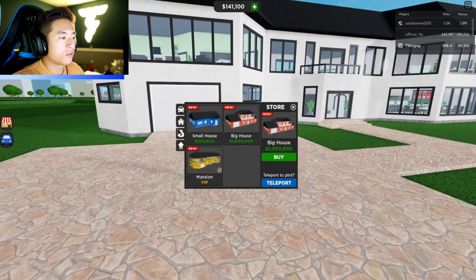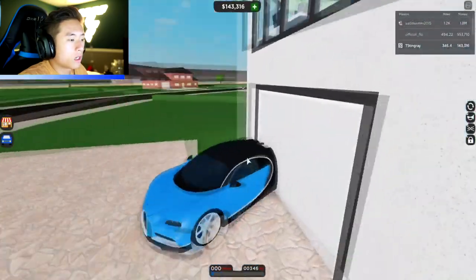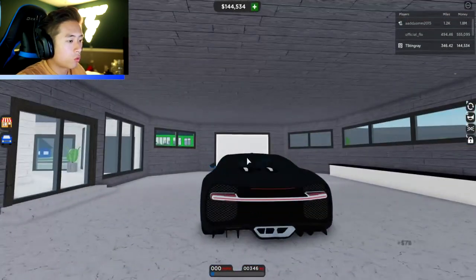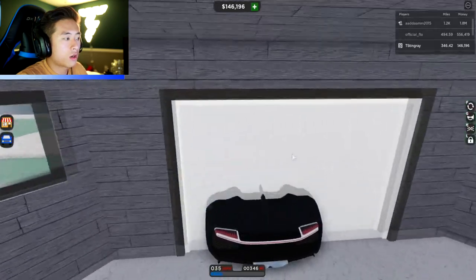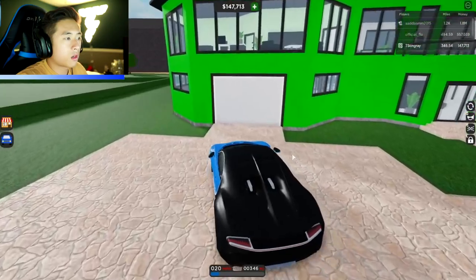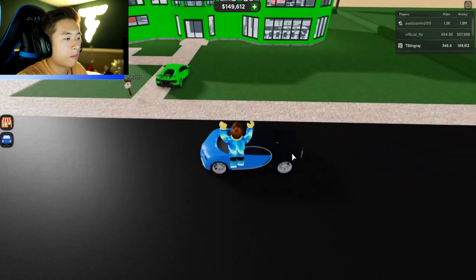I'm gonna pop up a bunch of different cars in here. I have the Bugatti Chiron — let's drive. Oh my gosh, it's super fast! I kind of want to park it inside but I don't think we can park this one car. I love this car. Come on, let's go drive around for a little bit. I'm guessing my friend bought his VIP mansion as well — very very nice. Hey, come here, come to my house, go ahead and park over here.